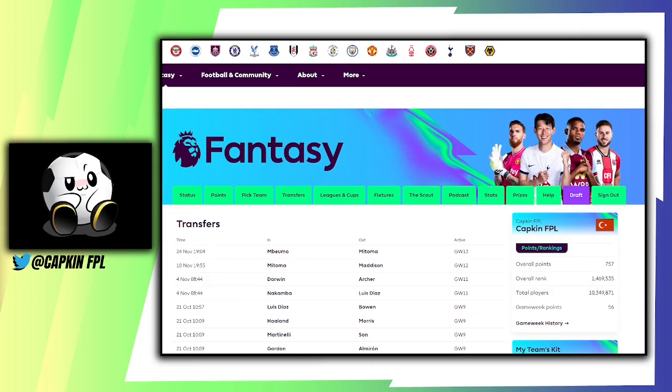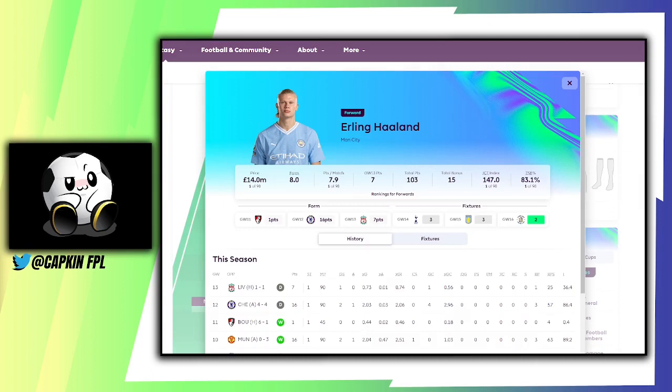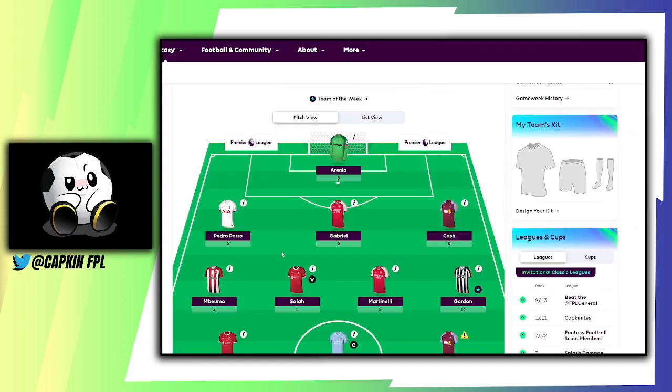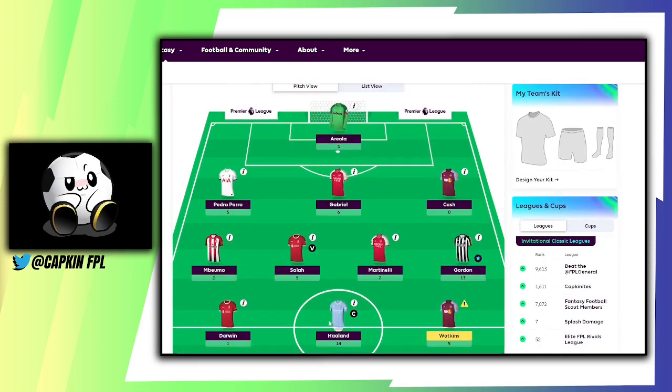I'll be looking into that blank gameweek even more next week. I think banking a transfer going into Game Week 14 might really help me set myself up better for Game Week 18. I've got Haaland as well, but I'm not too worried, because with the transfers I'm banking I'll be removing the deadwood — the injured players — to support that run into the blank. I'm basically trying to attack this gameweek.